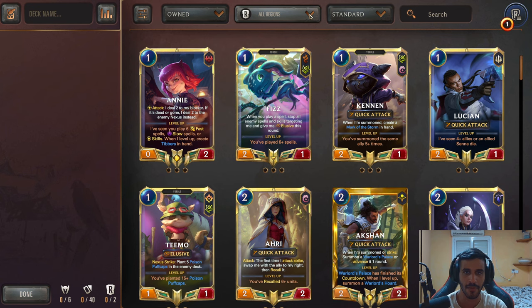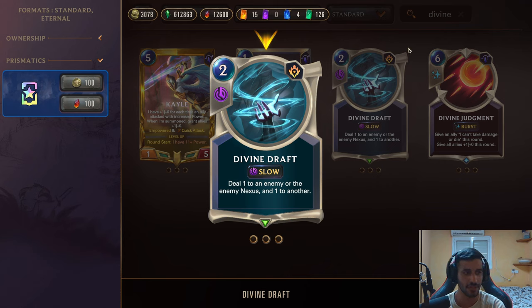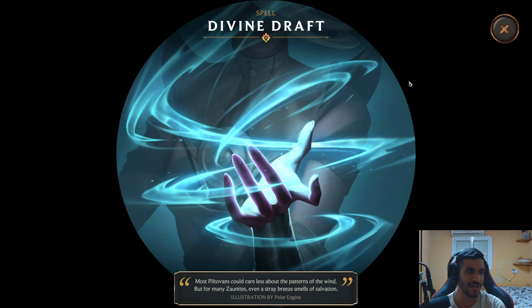This time it's a bit different. This time I want to play one of the new cards called Divine Draft. Divine Draft, in case you don't know, was introduced in the Verratti patch a few days ago. It's a two mana slow speed spell that says deal one damage to an enemy or the enemy nexus and deal one to another. This is a PNZ card. Obviously this is Janna in the background — you guys let me know in the comments, so now I know this is Janna.